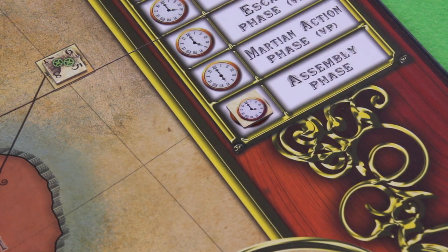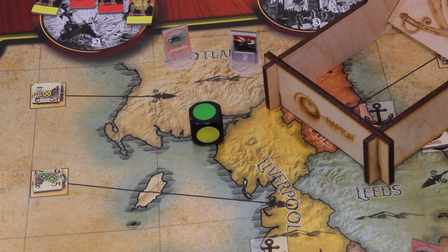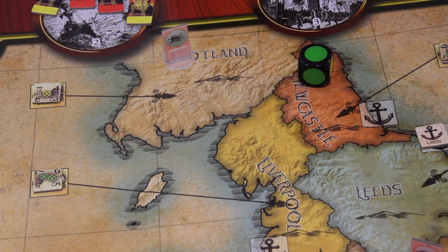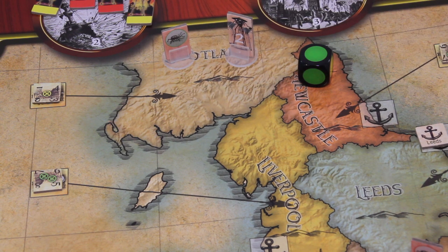Moving into the assembly phase, we check if the handling machine can upgrade this cylinder into an actual wave. We roll the color die — this is a green handling machine, and this die has a 50% likelihood of rolling green. And yes, absolutely — we exchange this wave-two cylinder into a real wave-two token. This token will now start devastating and the air raid marker moves around the strategic map. A really bad start.